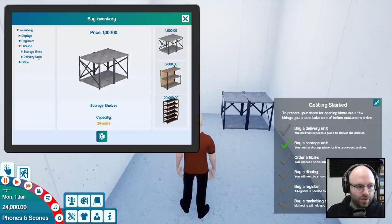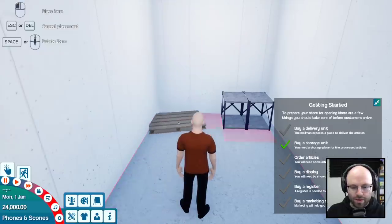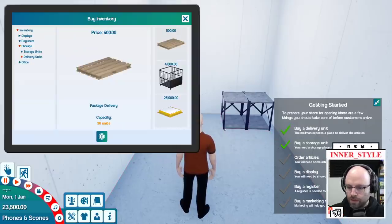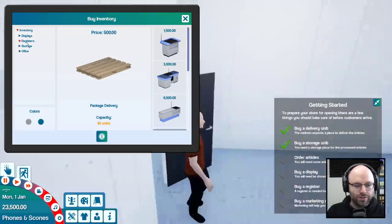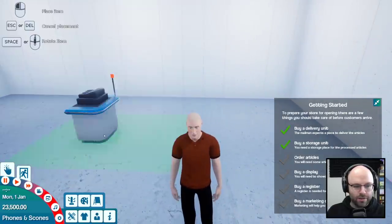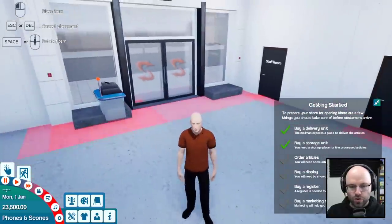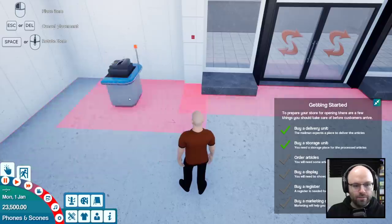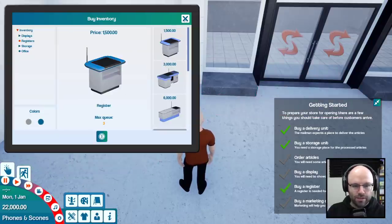Then you gotta purchase a delivery unit. A simple pallet will suffice for the time being. Then we need to order some articles. We need a register, obviously. Give me a very cheap cash register, please. I'd like to purchase that. And I gotta think about the layout of the store — actually it's exactly the same as the last one. Can we wedge it in the corner here? Beautiful. That's good savings.